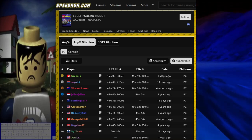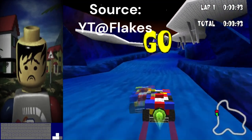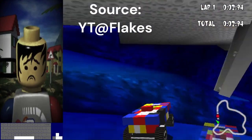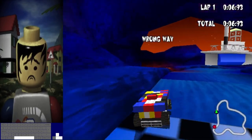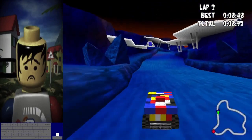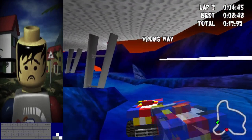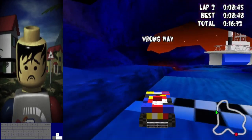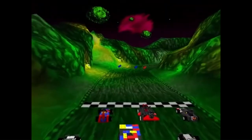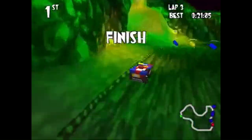Categories: there are two - glitched and glitchless. In glitched, there aren't too many glitches that save time other than the big one: lap skipping, where you drive forward hitting an invisible checkpoint, turn around, find another invisible checkpoint, turn around, pass the finish line, and beat the game. That works in the 2001 version but not the 1999 version. In the glitchless category it's very clear - you just drive, go from start, and beat the game.